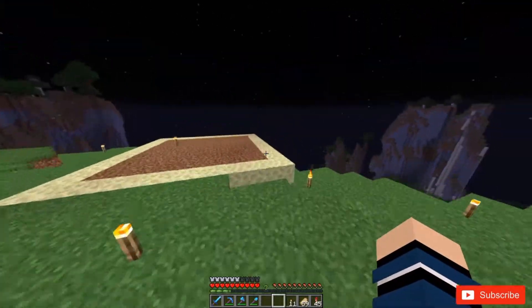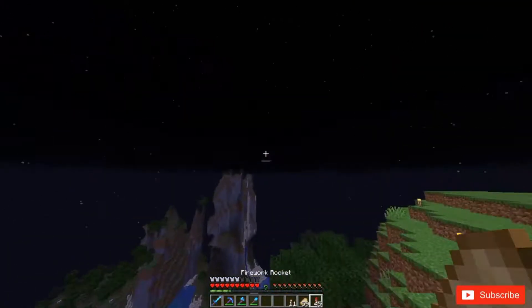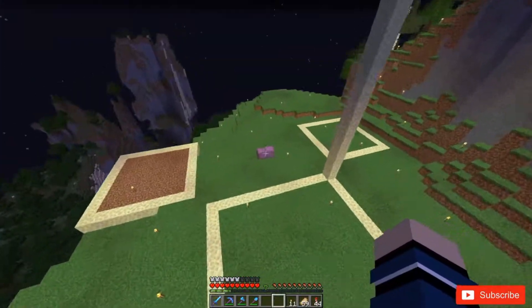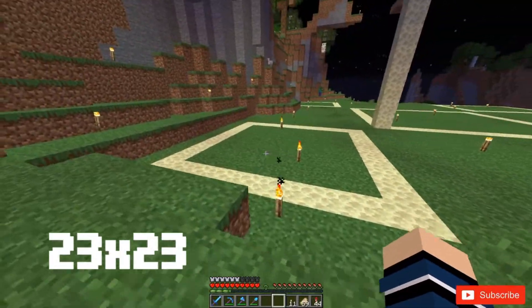I'm kind of going to do this tutorial style. Now, as you can see it's a sort of grid. Each one of those small squares is 9x9, and this big one's 13x13, for an added total of a 23x23 area.